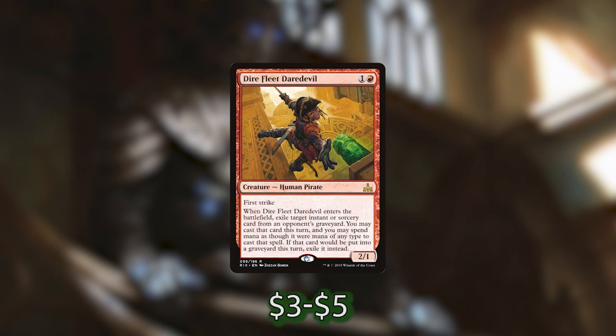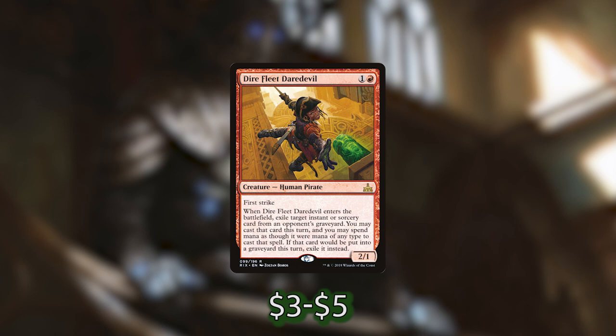Next up we have a Reverse Snapcaster in Dire Fleet Daredevil. It's a 2-mana first-striking human pirate which, when it ETBs, exiles target instant or sorcery card from an opponent's graveyard. We can cast that card this turn and spend mana of any color. If that card would be put into a graveyard this turn, it is exiled instead. Being able to steal an opponent's spell from a graveyard and trigger our commander — great.